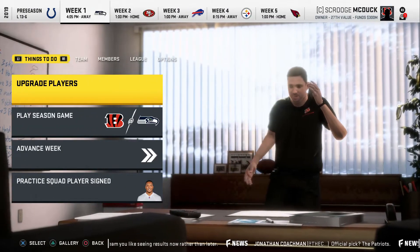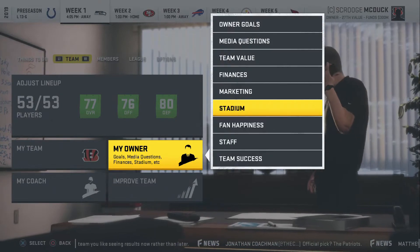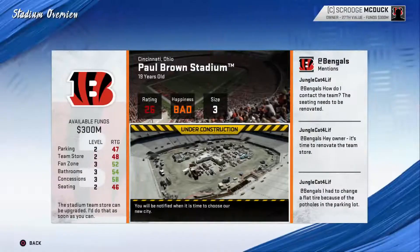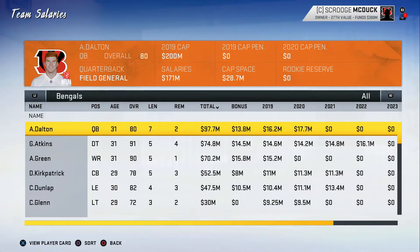With a new owner comes a new identity, so we have to start the relocation process. Later in the video you'll see our new identity. Since the whole concept is to spend as little money as possible, the first thing we have to do is get rid of spending. We will trade away our five most expensive guys: Andy Dalton, Geno Atkins, A.J. Green at wide receiver, Kirkpatrick, and Carlos Dunlap. After trading those guys away through the trade block, we're going to release every other player on the roster.